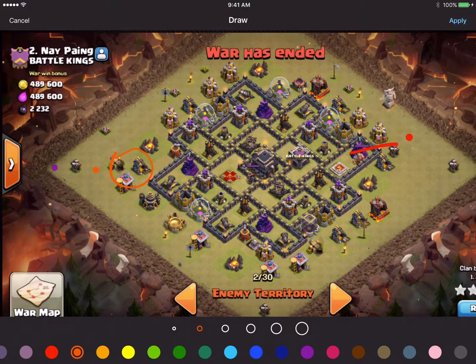Now we're ready to start our attack. We're going to drop two hounds — one here and one here — and the plan is to have them soak up damage in this area for the first air defense. Then we drop four loons, and two more here, and two more here. The goal for these loons is to get the air sweeper, the wizard tower, and then these four are supposed to go here and eventually make their way to the air defense.